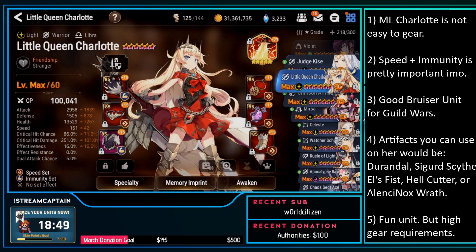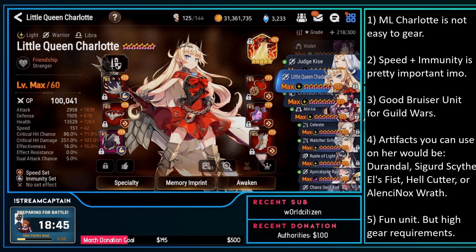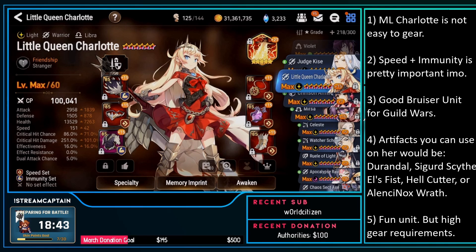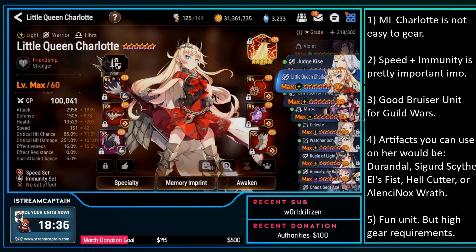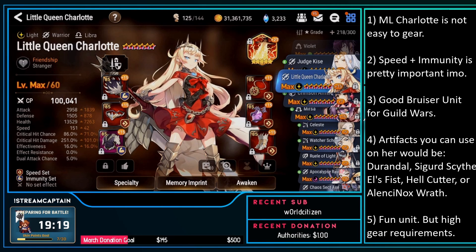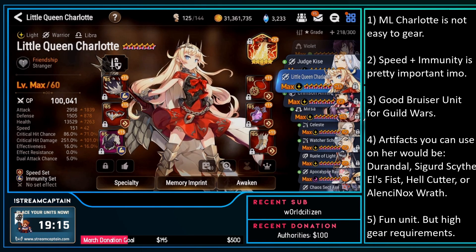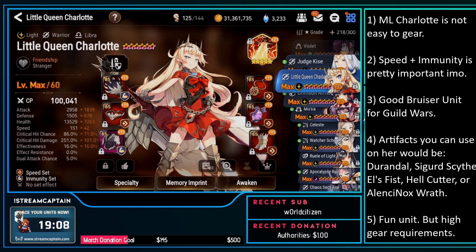Her skill 3 heals, so I can probably get a little bit more health back, while she'll still take less damage with the defense instead of just having high HP. Now for the key points: ML Charlotte is not easy to gear because she has no crit awakenings, and you do want to run speed immunity, which in my opinion is pretty important — you don't want her to get CC'd or locked down. With speed immunity you're going to be losing out on a lot of crit.